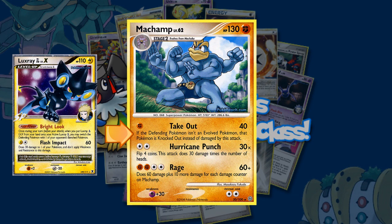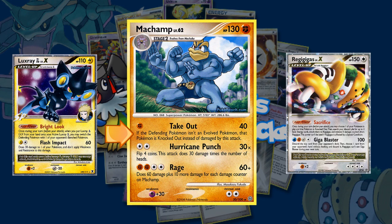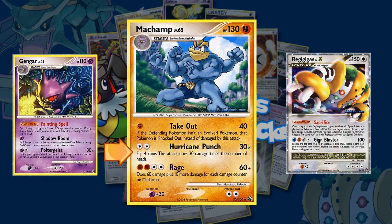This is also good against decks such as Regigigas, as they have x2 Fighting weakness but also run off mainly basic Pokémon. Machamp's other attacks aren't used as much, but its second attack, Hurricane Punch, can give a solid amount of damage if coin flips go your way, for just a Double Colorless. Machamp's weakness is also pretty good. Having a weakness to Psychic isn't great in the format with Gengar roaming around, but having +30 weakness rather than x2 makes it a little more manageable. Having 130 HP is also solid for a Stage 2 Pokémon.